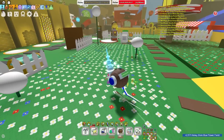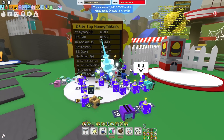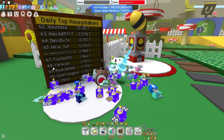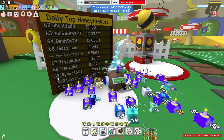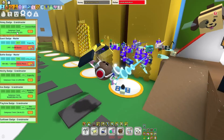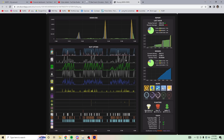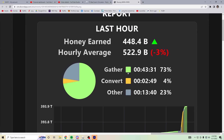Let's check the daily leaderboard — the new leaderboard refreshed. I am number 68. Why couldn't I be 69? That would have been so hilarious to end the series. And yeah, this is the lifetime honey: 1.445 quadrillion. Pretty OP stuff. Looking at the graphs — my nectar is kinda bad, but I'm making like 2 billion per second when converting at peak. I only make 4% honey from converting, so that's not even that much. I make the most from gathering and other, which I'll assume is planters and stuff. I make like 500 billion an hour.